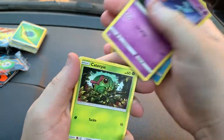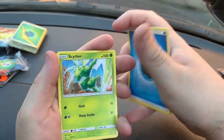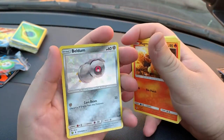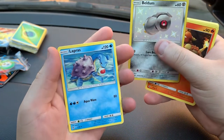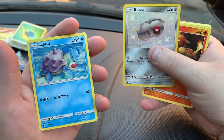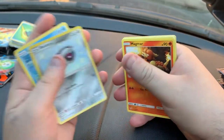We've got Staryu, Ekans, Caterpie, Paras, Charmander, Energy, Scyther, Metapod, Magma, and a Shiny Beldum from the first pack — hopefully that's a sign of things to come. And then a Lapras. I need the Lapras; I've been trying to pull this one for a while now. It was one of my favourite Pokémon when I first started playing the game, so I'm very happy about that.